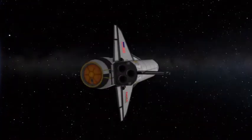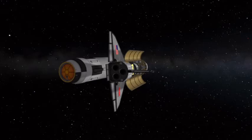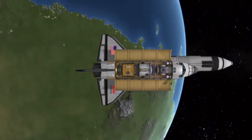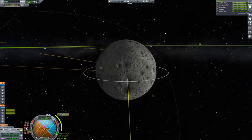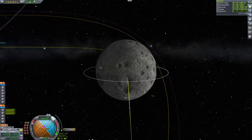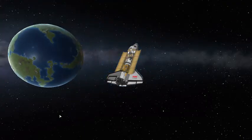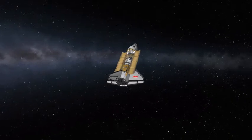As we coast gracefully toward the Mun, we then plan a maneuver node to adjust us. Basically, we're going to be firing in normal because I like to pass over the north pole first, rather than aiming for the south pole — which, in all reality, they probably are aiming for in For All Mankind, based off their trajectory in the season one finale. As we coast, we get closer and closer to the Mun and eventually you'll see it peak up from the bottom of the screen.